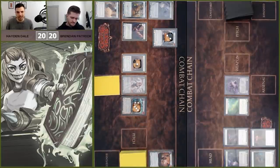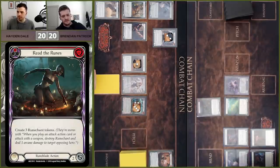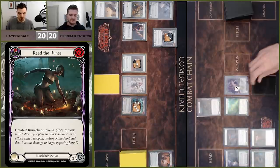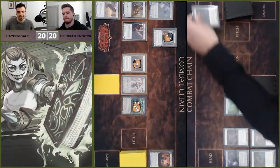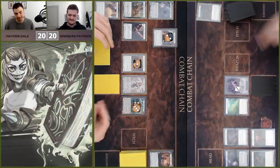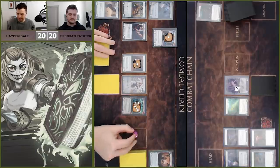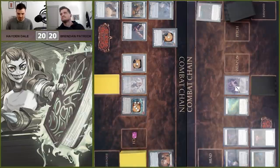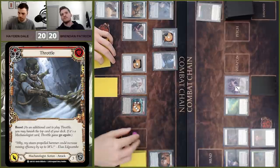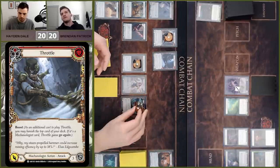Pass it over. The aim of the game is to make Brendan filter and make some decisions. Starting my turn — Teclo Core, we're going to get two resources off this. We'll start by coming in with Throttle, boosting using these two resources.